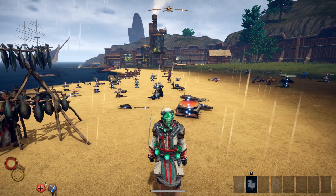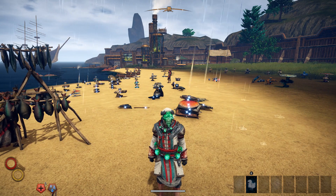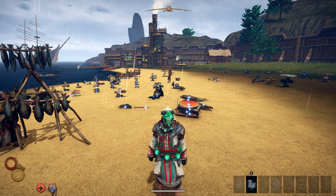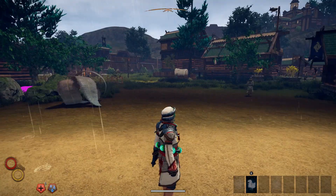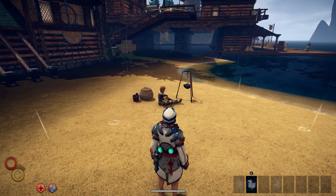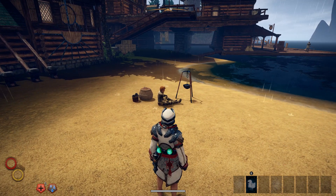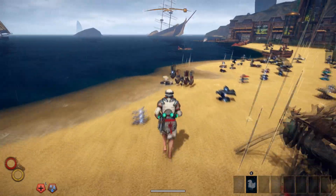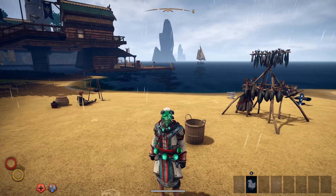So guys, that is every outfit that is currently in the game. If you want to see the outfits you can only get by spawning them in, I'll leave a link right here — another annotation in the top right corner. I actually show all the outfits that can only be spawned in, such as the ghost robes and helmets. Let me know down below in the comment section: what's your favorite outfit for combat, and what's your favorite outfit just to wear casually venturing around a city. If you guys have any good outfit combinations, leave them down below for other people to see as well. Thank you so much for watching, and I will see all of you guys in the next video.